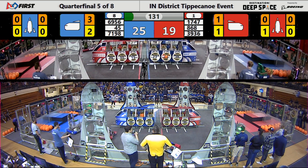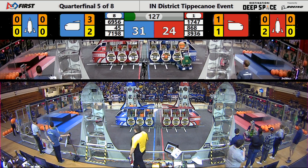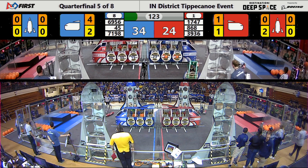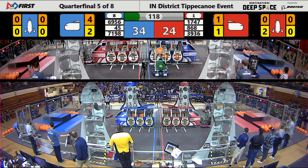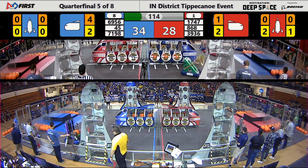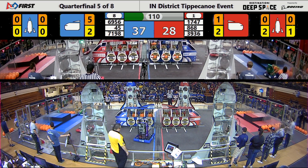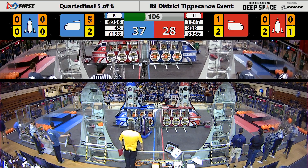Now these teams are gonna battle it out during the teleoperated period. They have just over two minutes to score as many points as possible, and Red Alliance wants to win to move on to the semis. Here's Boiler Robotics, the first pick of this competition, working on placing a hatch panel for the Red Alliance on the front of the cargo ship, while 868 is working on building a rocket for the Red Alliance itself.